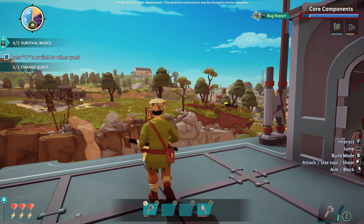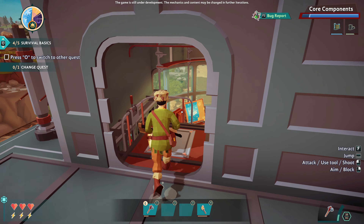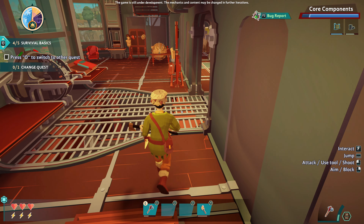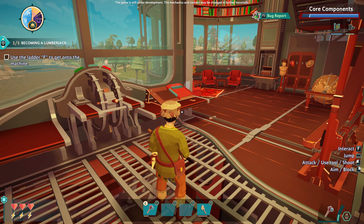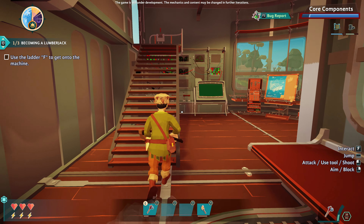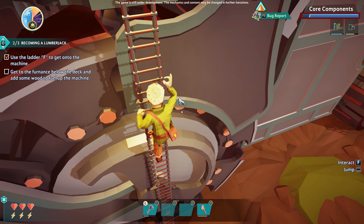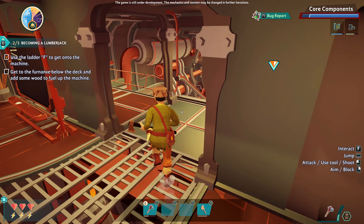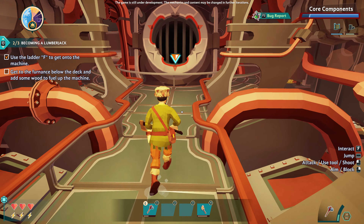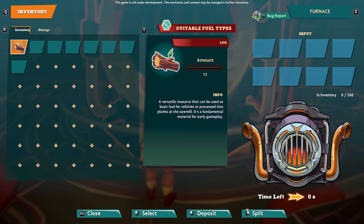So this is our machine. Oh, look at all the houses in the distance. Nice. I wonder if we can just run up to them. Press O to switch quest, press O again to return. Use the ladder to get on the - this is why if you have a tutorial, you need to force it. Get to the furnace below this deck. Alright, let's go. So we're throwing some wood in. How do we split it?